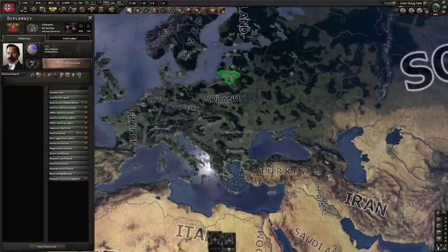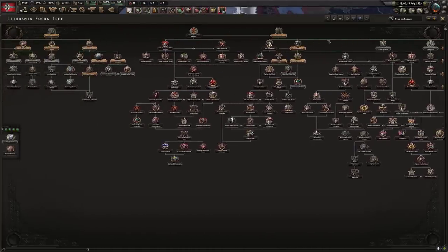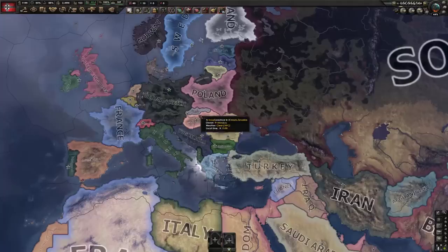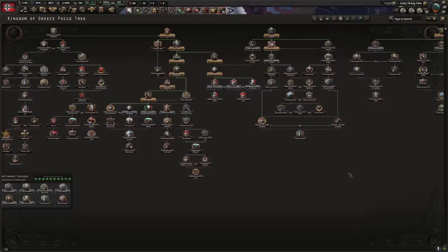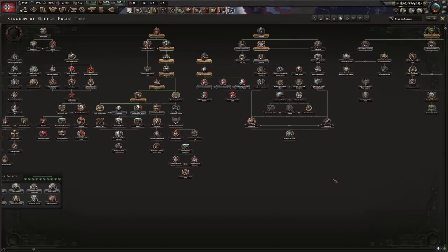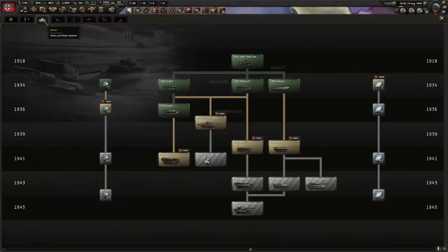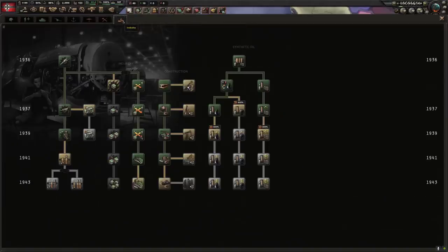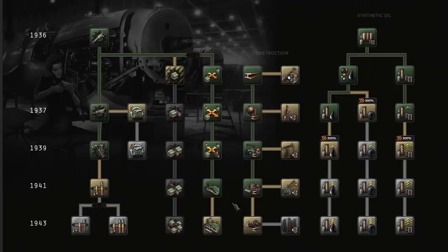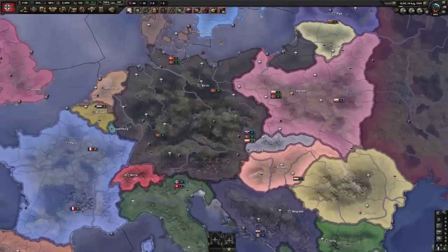Interestingly enough, with new nations added through the DLC, it does look like they have updated their focus trees to actually go down a historical path line for most of them. I was honestly half expecting them to not even bother, but I guess they did see the foresight in doing this. Let's have a look at the German tech. We've essentially done like no... okay, we did a lot of industry tech. It makes sense historically for the most part, I guess.